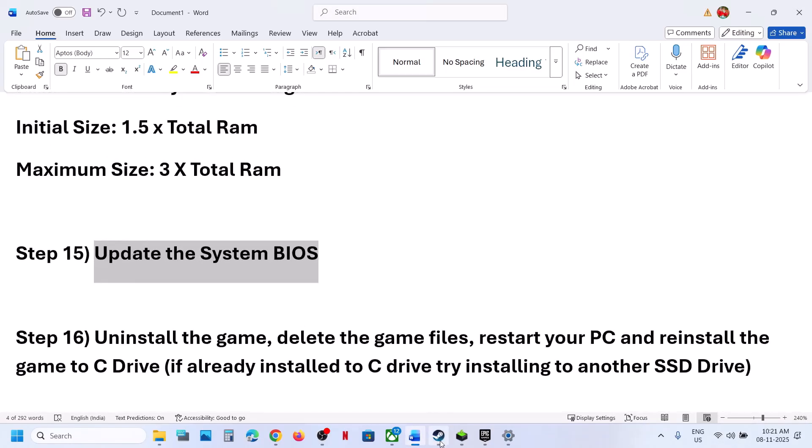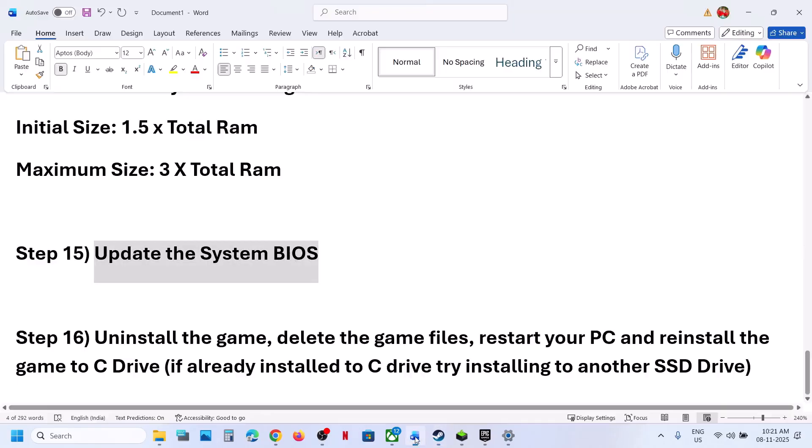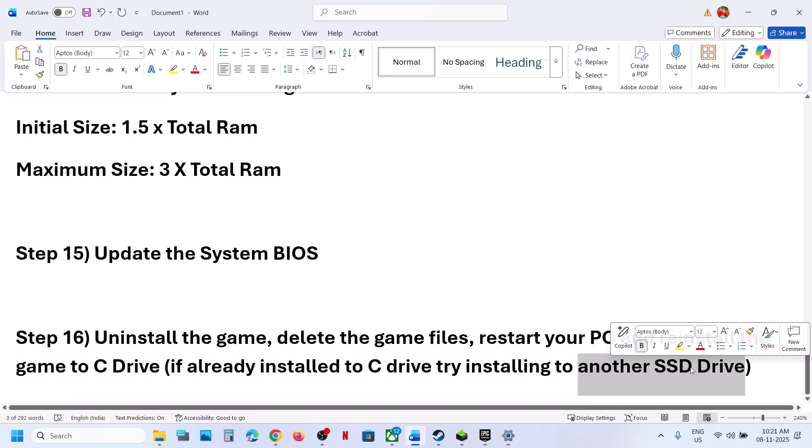The last step is to uninstall and reinstall the game to a different drive. Right click the game, select manage, then uninstall. After uninstalling, go to the game installation folder and delete the game folder, then restart your PC. Install the game to the C drive — if the game was installed on D or E drive, try installing to the C drive and check. If it was already on the C drive, try installing the game to another SSD and check.